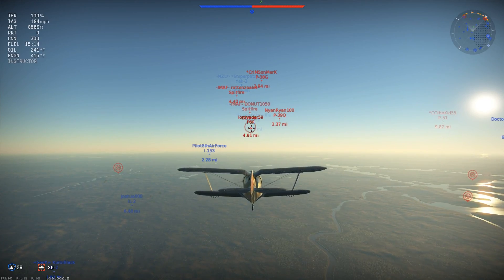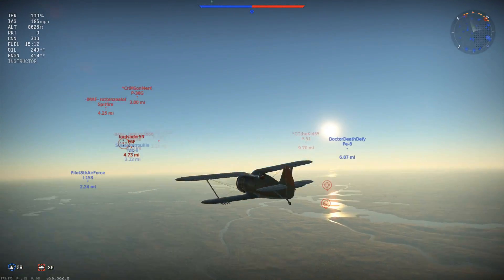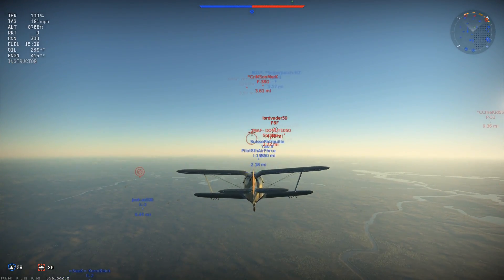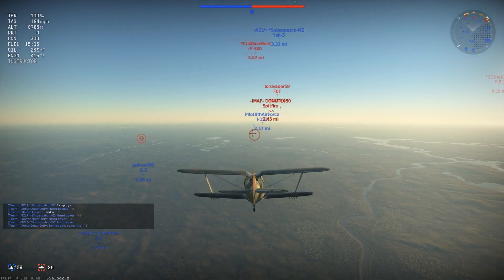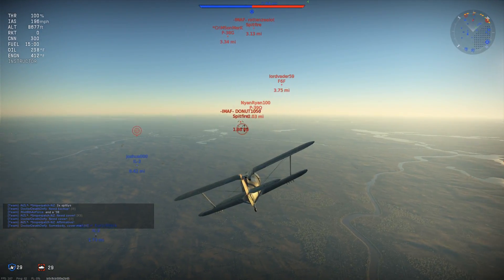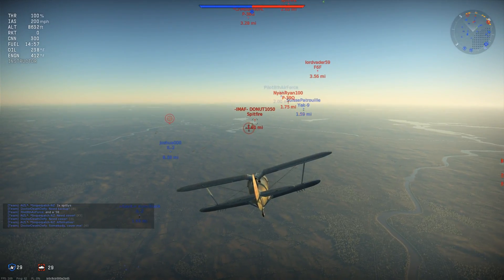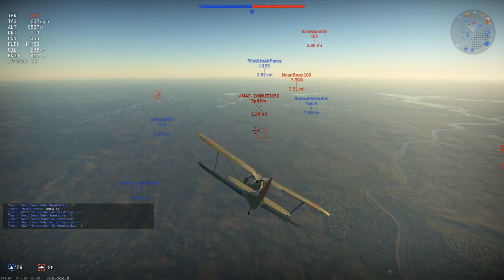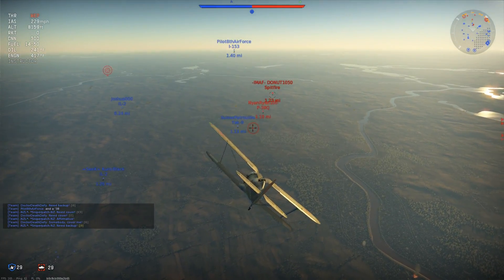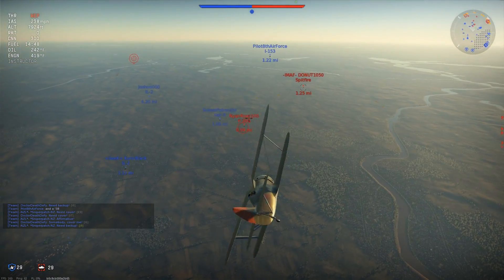There's a couple guys dropping here. P-51 in the very back rear. He's after the P-8. We got two chasing our Yak-9 in close. I'm going to go in, but I'm kind of slow. I'm going to attempt to take one of them — going for the Spitfire or the P-39. I'm just scared of the three up high. I almost want to help this Yak-3, but it's a bad fight up here.